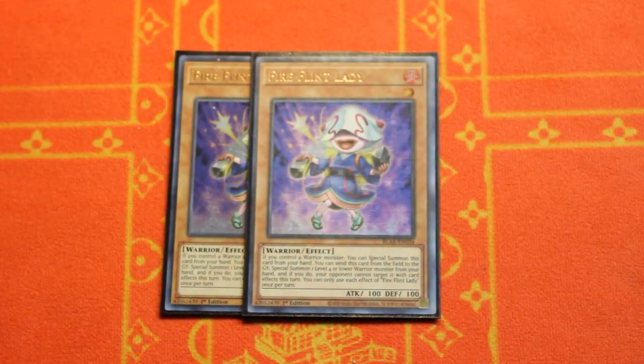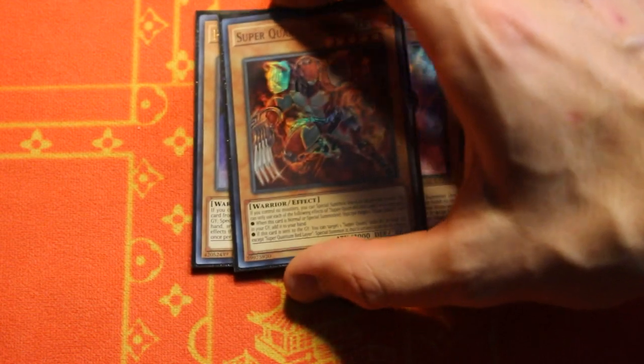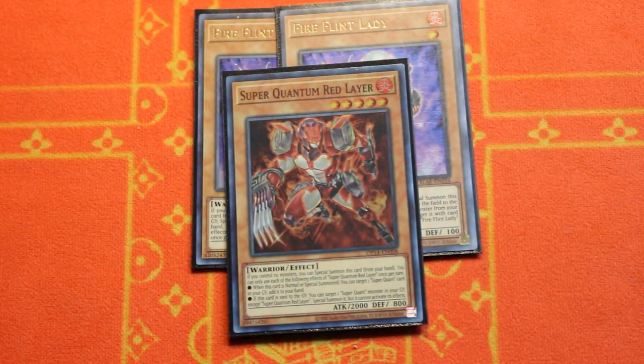That's it for the Goki lineup in the main deck. Moving on to extenders: I'm playing two copies of Fire Flint Lady and one copy of Super Quantum Red Layer. Both are searchable off of your Durandal, which is an equip spell. You send it off of E-Sold if you need to, or you can use it to fetch these cards out of your deck.